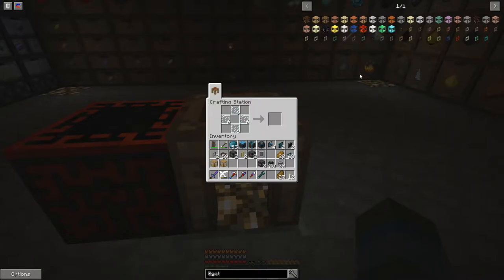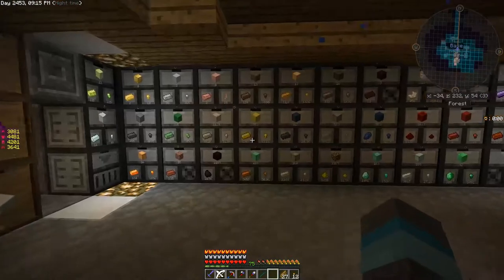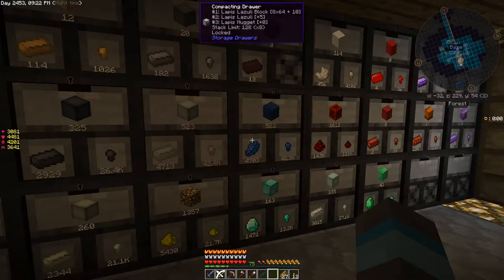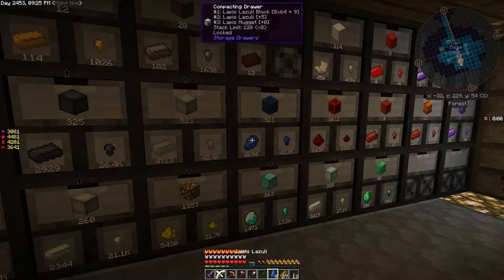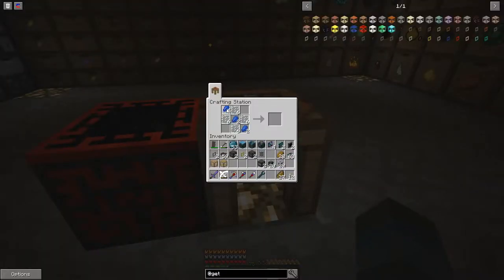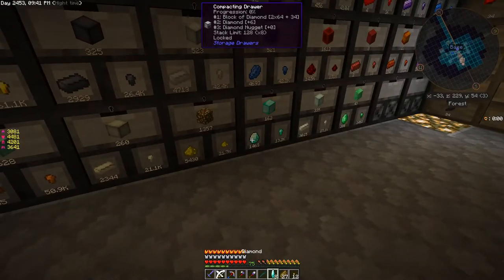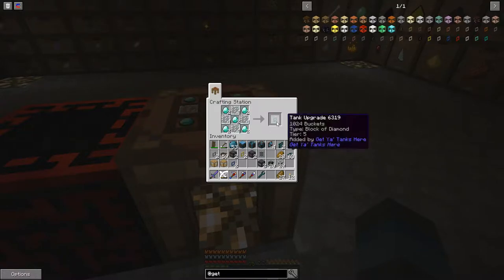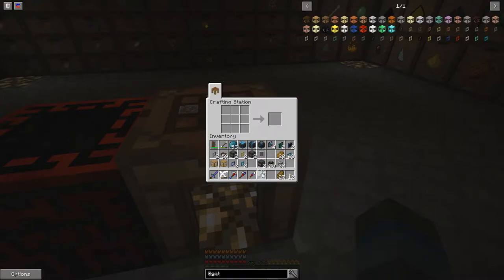I've got way more than this up there, so we're just gonna go ahead and run consistently the way we have, and we'll run lapis. And then finally the last — yeah we've got a lot of diamonds and emeralds, so it really doesn't matter. Two of those. So we have all of our upgrades for all of our tanks. It got dark, so let's sleep. We're gonna put these tanks in place.